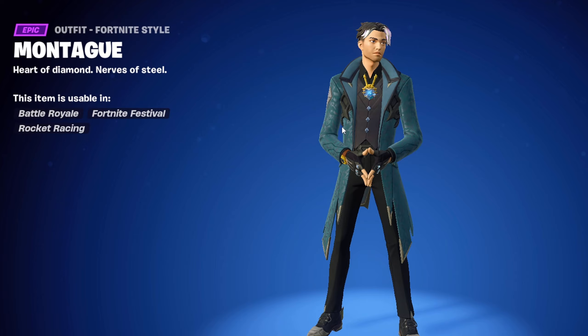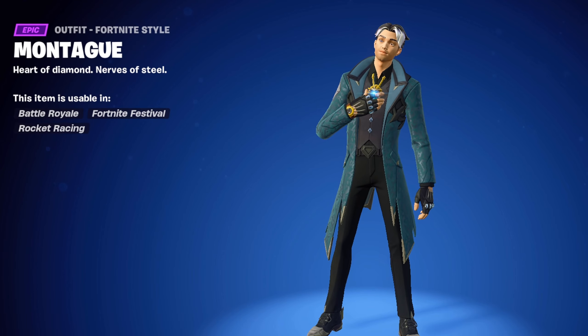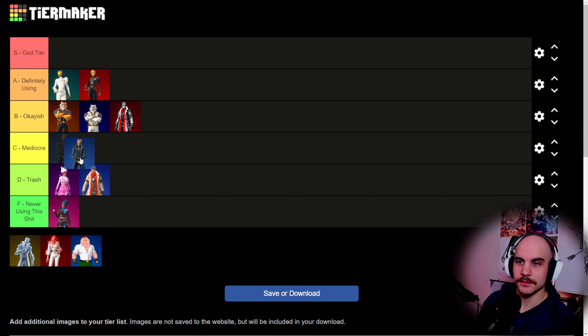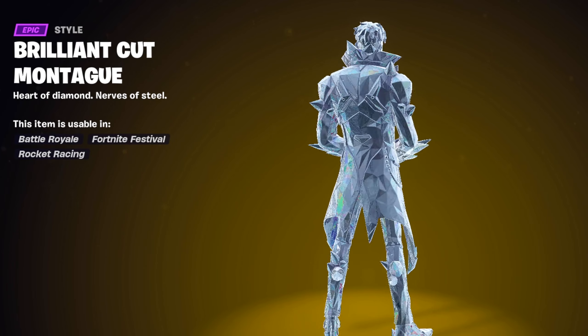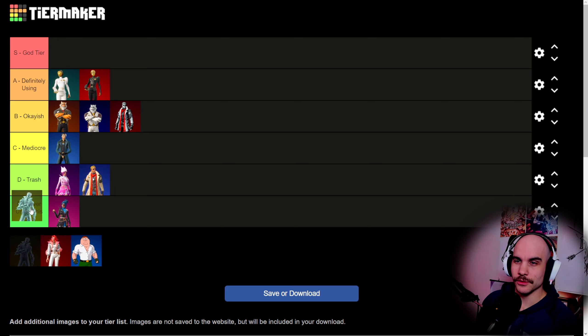Then we got this random dude. I think it's not F tier, it's not trash, it's like mediocre — kind of in the middle. So I think we're gonna put it on C tier. And then we have the Crystal variant, which I think is a bit better. I like the Crystal variant a bit more. So I think that goes to B tier.